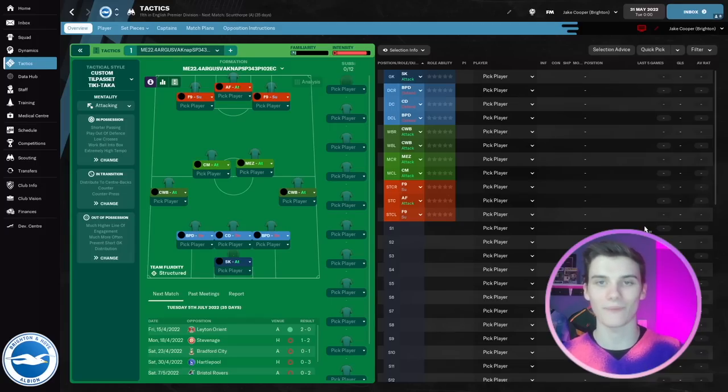Hi everyone, Jake here from FM Scout, welcome to another tactics video. Today we're going to be testing the Argus Snap 343, and I think it's a really nice tactic — it's one of the ones that's done best in our tactics testing so far. We thought we've got to show it to you guys, and I love the way it plays in game too.